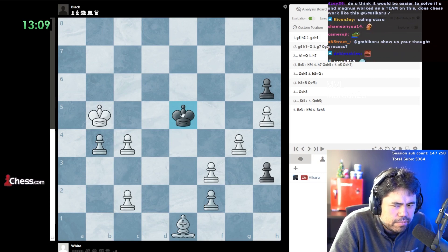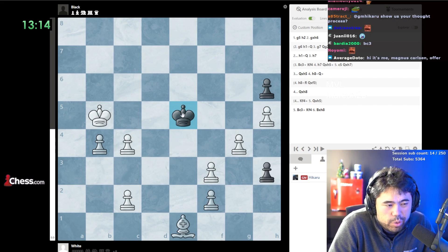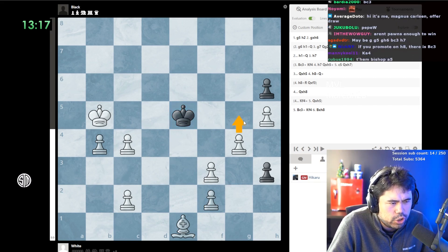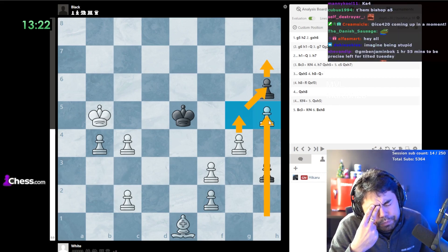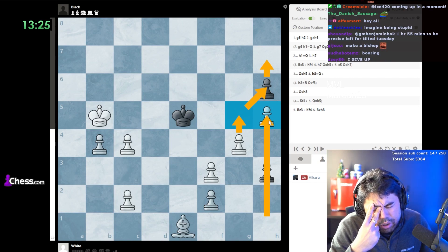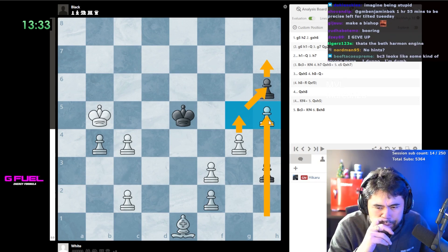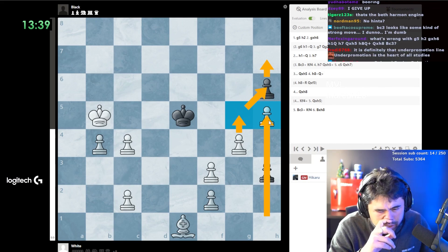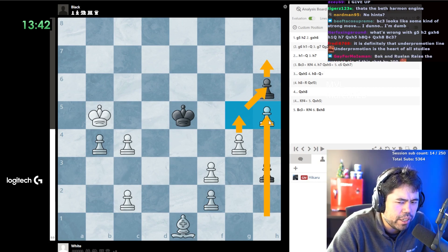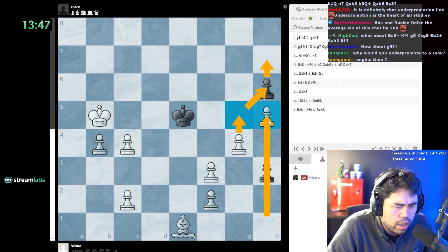This one definitely has me stumped. My instinct is that it's g5, but after takes and h7, queen takes h5 - if I make a queen, king f4 and there's nothing. If I make a rook, queen f3 - I mean that's probably winning but I don't know. You make a queen, bishop c3? Except that's not winning either.